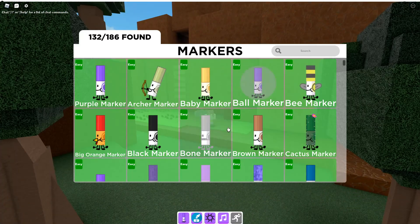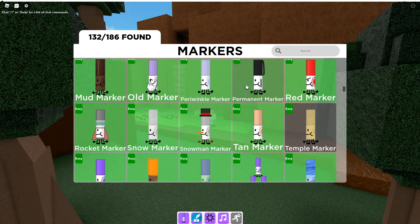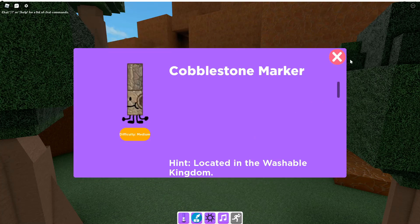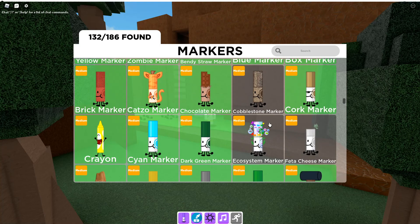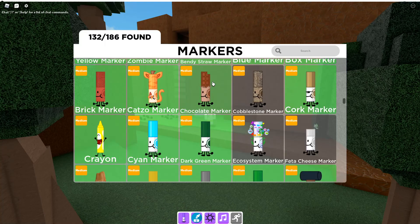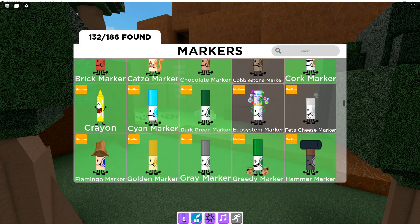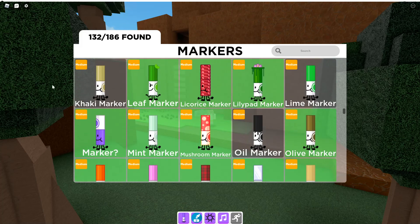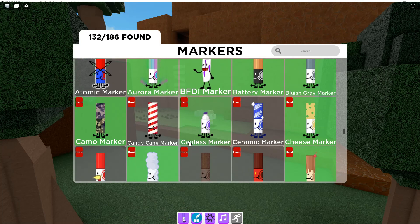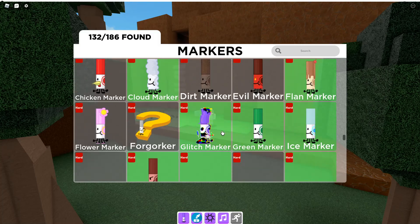Now let's look at the Markopedia and see if you can notice anything that's new. Right off the bat — is this new? Wait, that must be new. That's new. This is new. I think that's the basement storage marker.